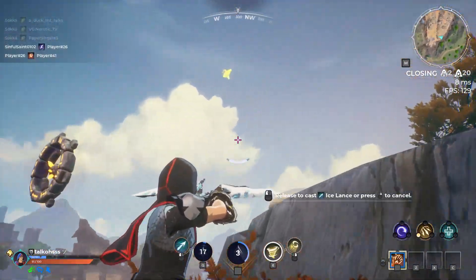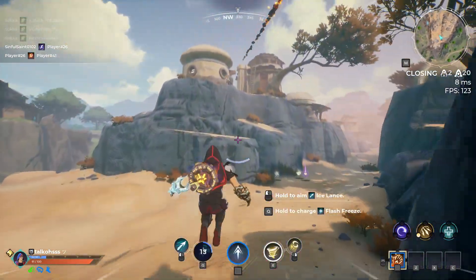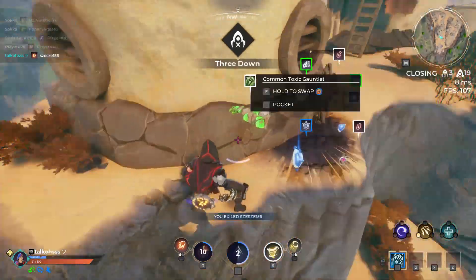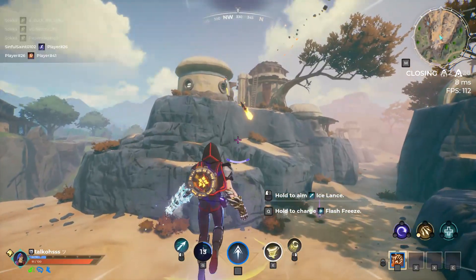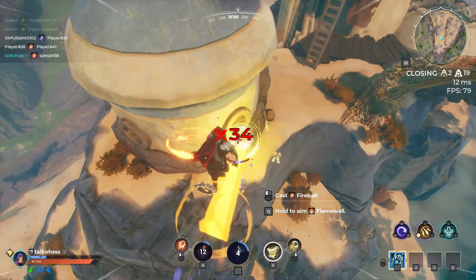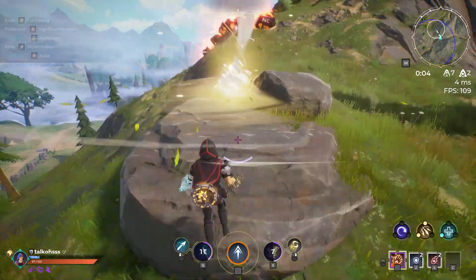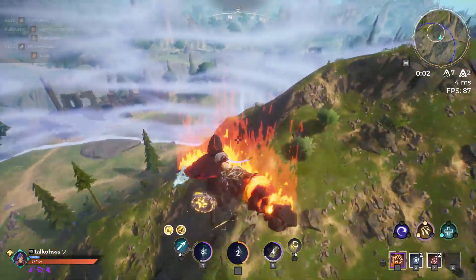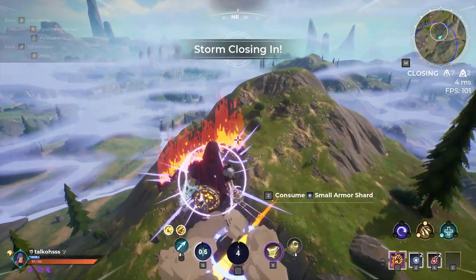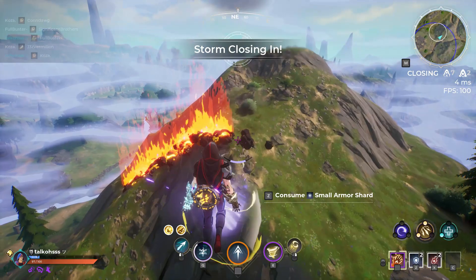Springstep can also be used for closing a gap. If you levitate after using it, you carry the momentum of the rune and can travel a farther distance with it. Not only can Springstep be used offensively, it can also be used to avoid taking damage as well. The same goes for Dash. Keep this in mind if you ever hear Frost charging near you.